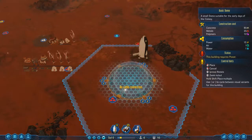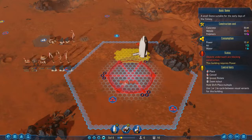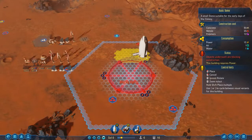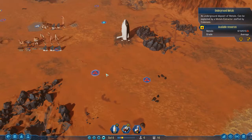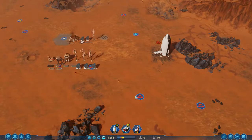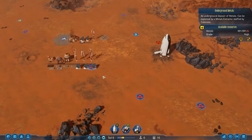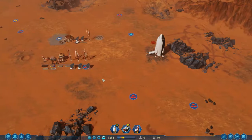That dome will go there-ish, so that will cover all three metal points. With those two deposits, I don't think we'll be short of metal for a little while. We've also got one there already but it's sort of built over at this point.